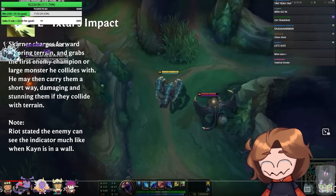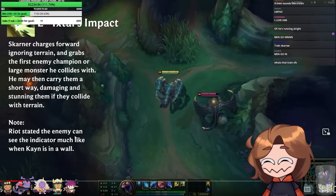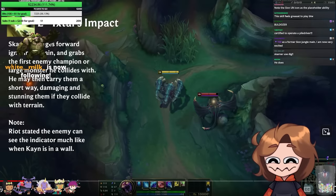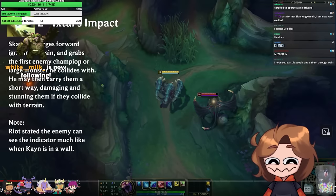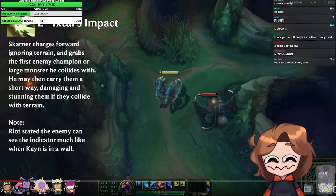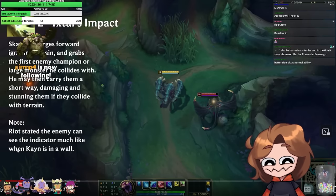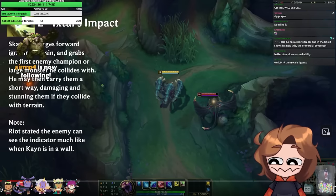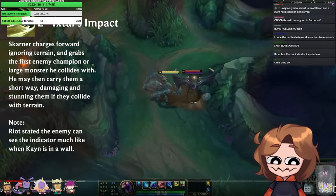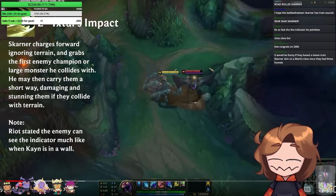Oh, rewind — I want to see that again. He has some men-go-in move, oh my god. Skarner charges forward ignoring terrain and grabs the first enemy champion or large monster he collides with. So you can't use it in the jungle clear — that makes sense. There's a little warning. I swear in the initial preview he would pick up his rock when he charges through the wall.